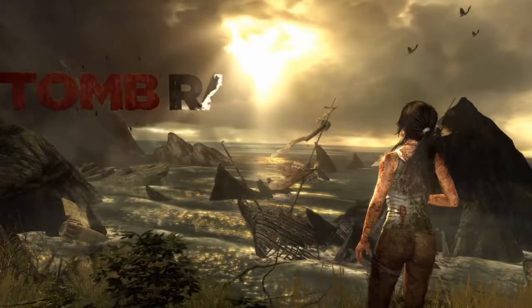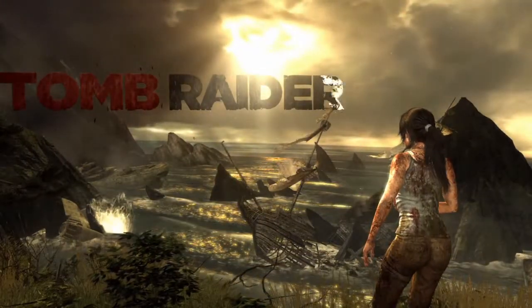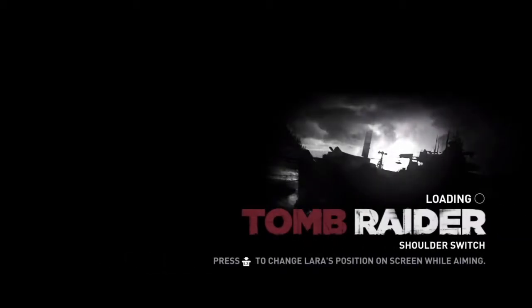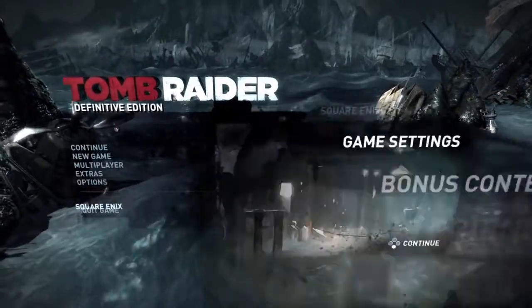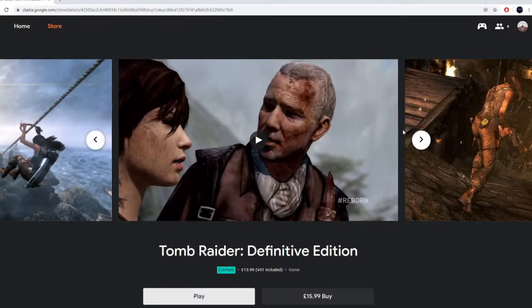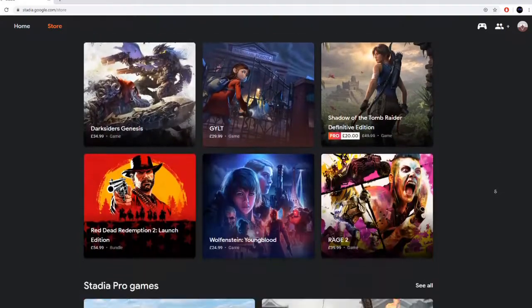That's a good point to leave Tomb Raider. Nice loading screen again — very fast. Let me grab the mouse and scroll down to Destiny. Literally just click on the game, click play, then it'll come up with a play button, click it again, and you're straight into the game. There's no messing about downloading at all.